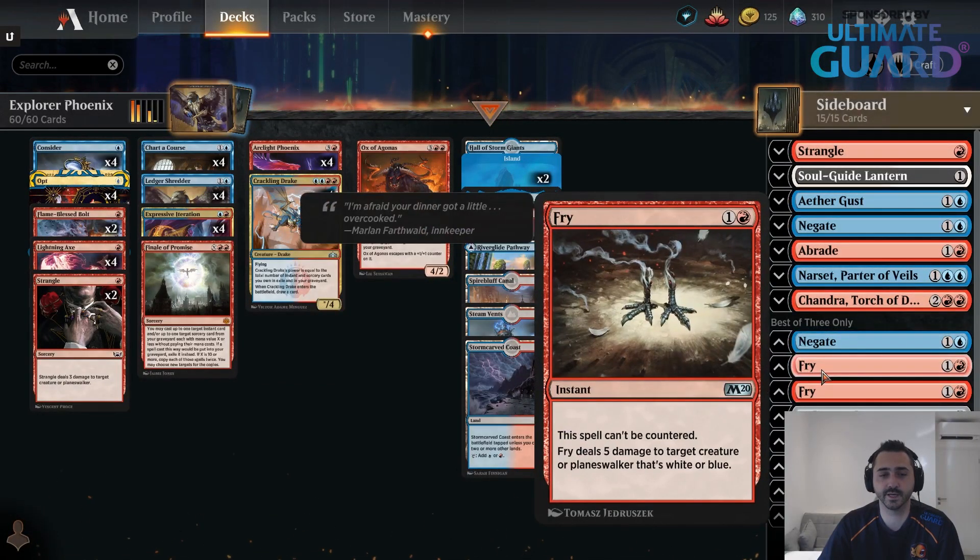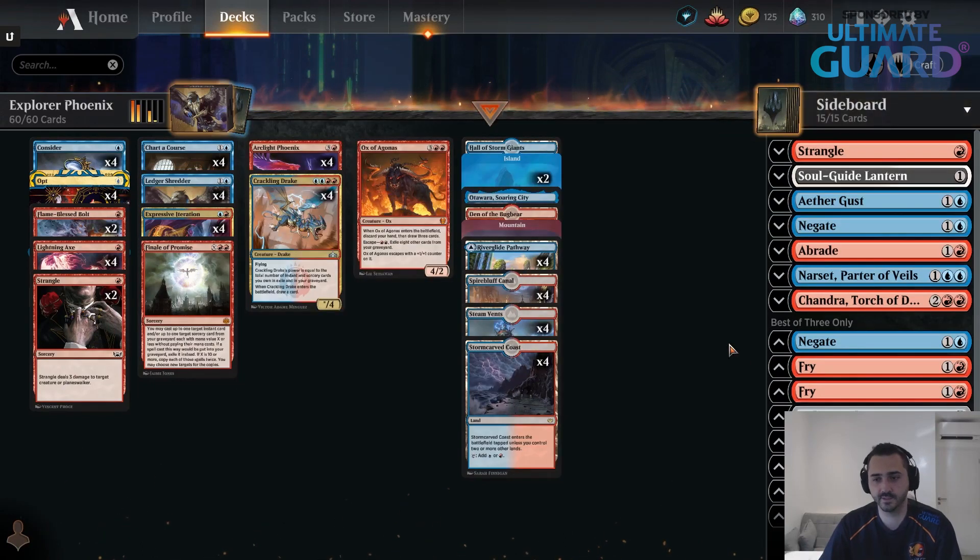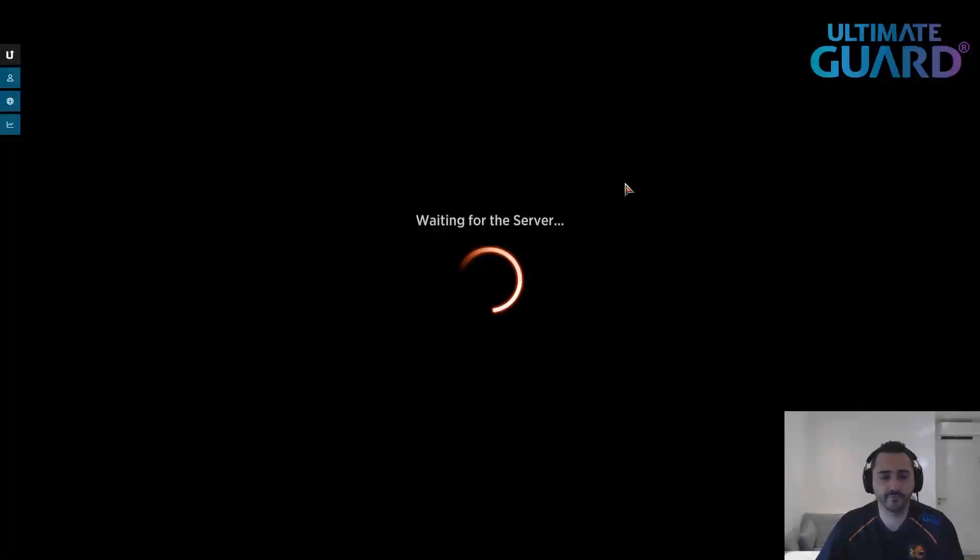I thought Fry was a good sideboard card — it also kills Winota, it also kills Grease Fang, and it's good in the mirror because it kills Crackling Drake and Ledger Shredder. So that's my pick for one of the better sideboard cards, maybe underrated at the moment. That's Explorer Phoenix.